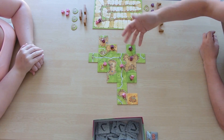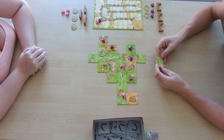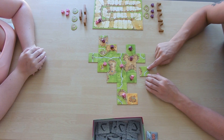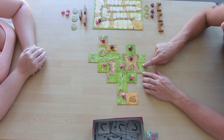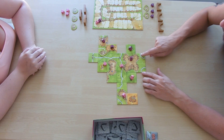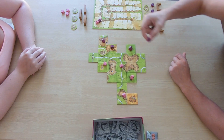All castles and bridges stay on the board until the end of the game — they never come off. We complete a small butterfly city for 12 points.